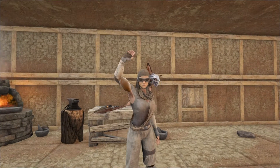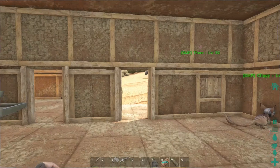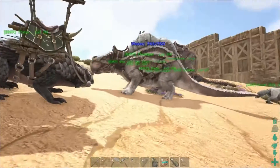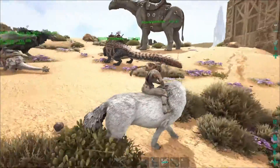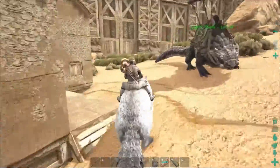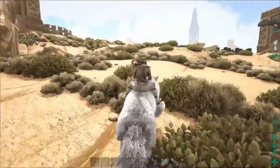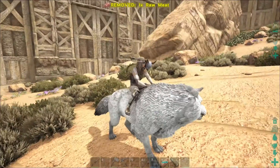Howdy, folks, and welcome back to Ark Scorched Earth Adventures. Cortana says hi, too. We're going to head out now, I think, on the horse with no name, and we're going to go through the desert, because it's good to get out of the rain. Look up the song.